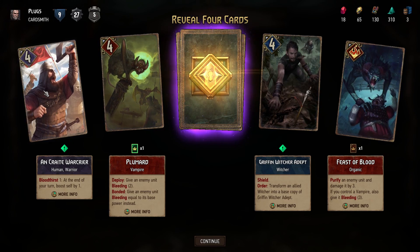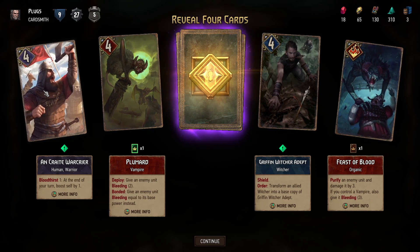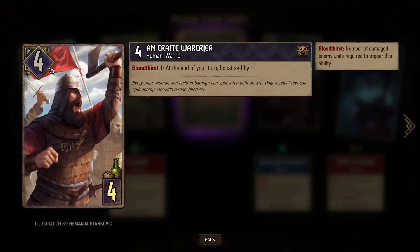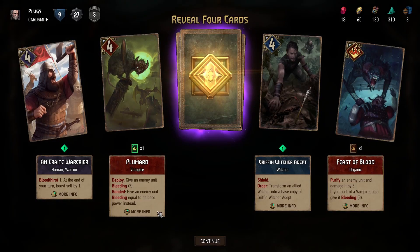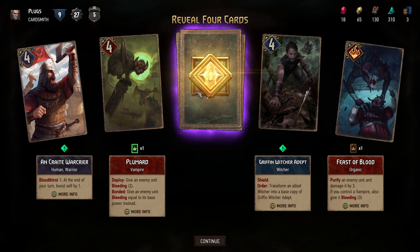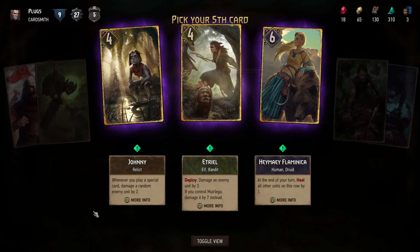War Crier — Bloodthirst one. Bloodthirst: number of damaged enemy units required. At the end of your turn, boost self by one. And our choice this time...